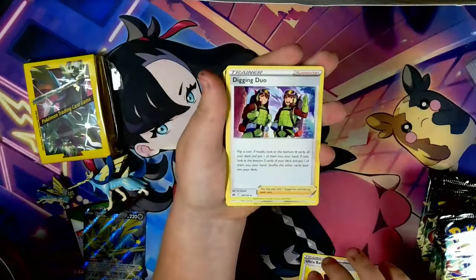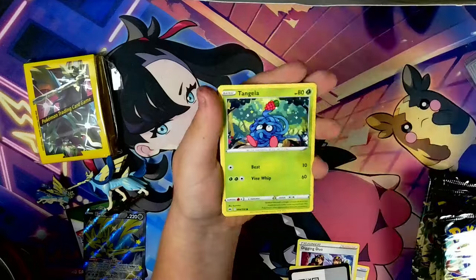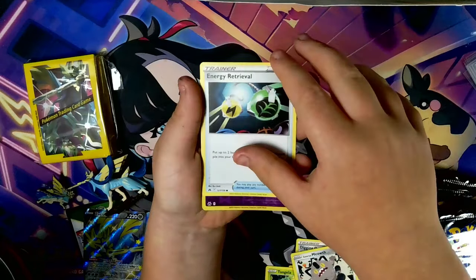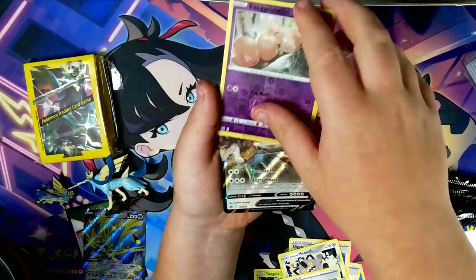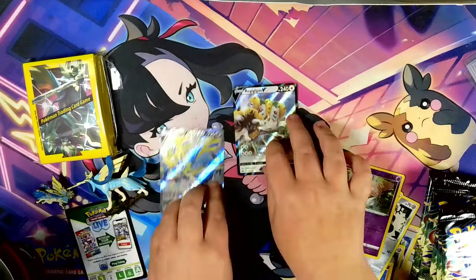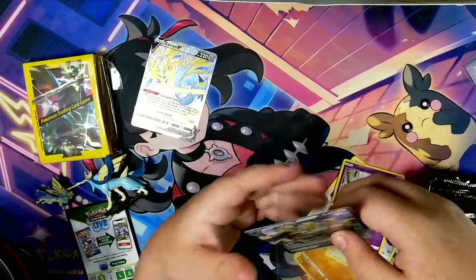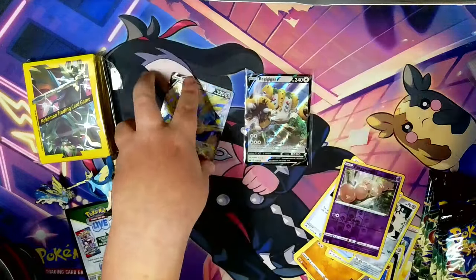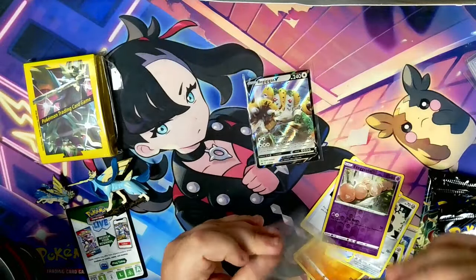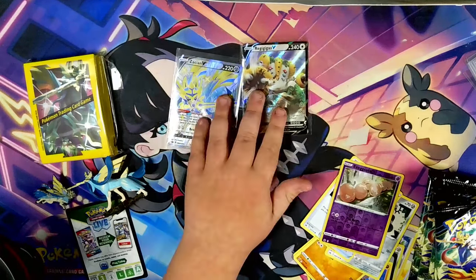First pack: War Energy, Ultra Ball, Digging Duo, Bishop, a Promo Card, Rockruff, Tangler, Balthoy, Galarian Meowth, Energy Retrieval, Execute, and a Regigigas V. It is not one of the cards we are looking for. Let's sleeve them up — and also the nice promo. Look at that — Shiny Zacian. That is just cool. Quite a good Pokémon, quite good design.